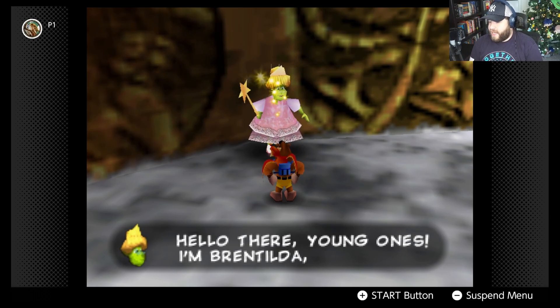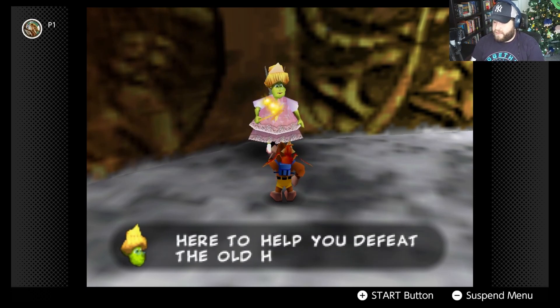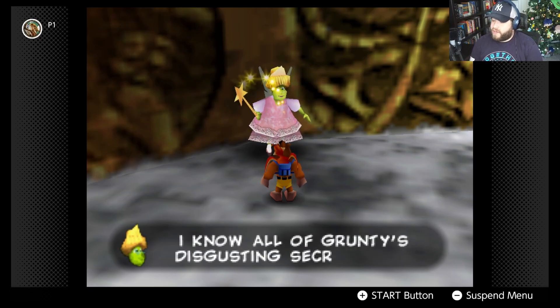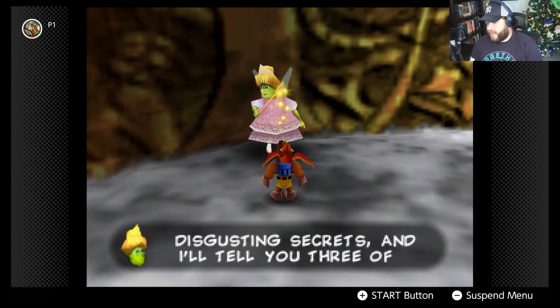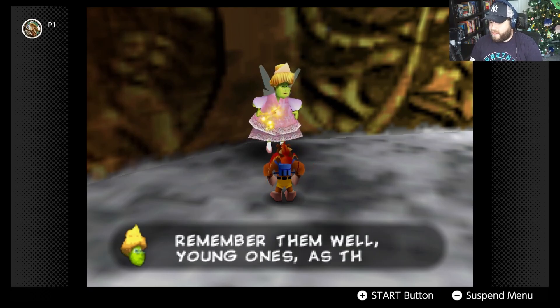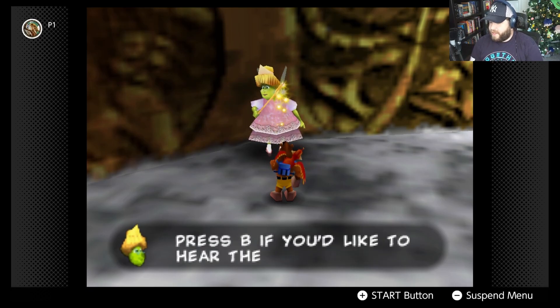Brentilda introduces herself — Gruntilda's nicer sister. She's crept down here to help us defeat the old hag. She knows all of Grunty's disgusting secrets and will tell us three of them every time we find her. She tells us to remember them well, as they'll help us avoid a fiery fate.